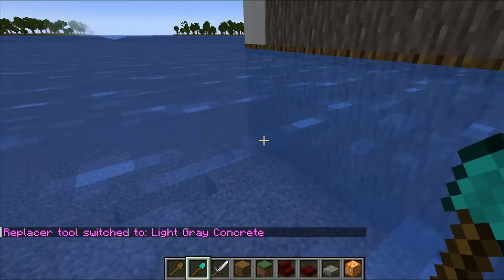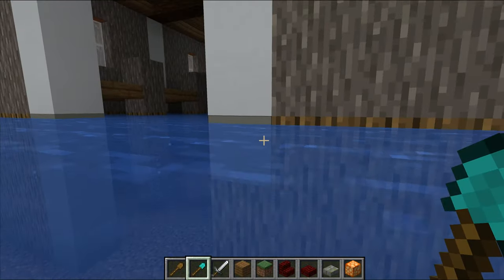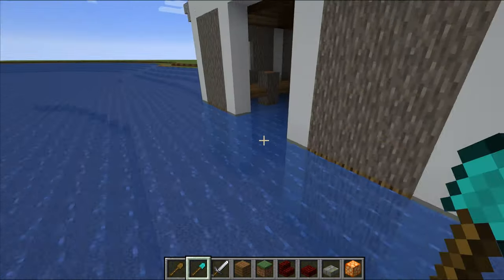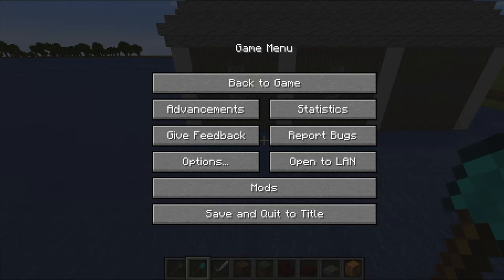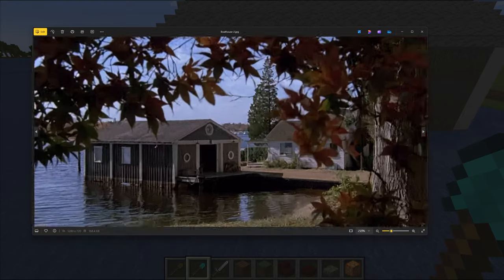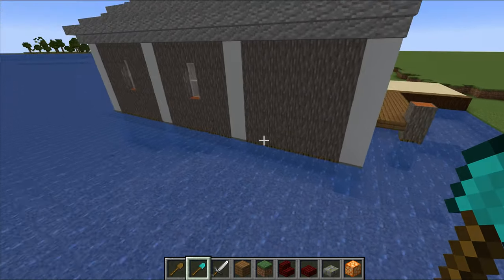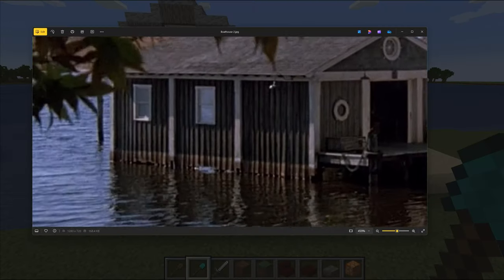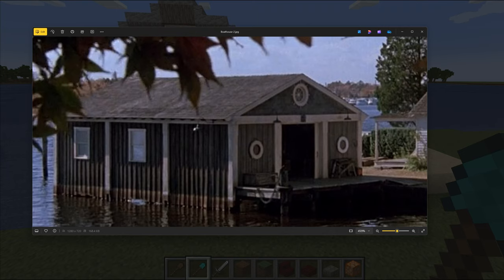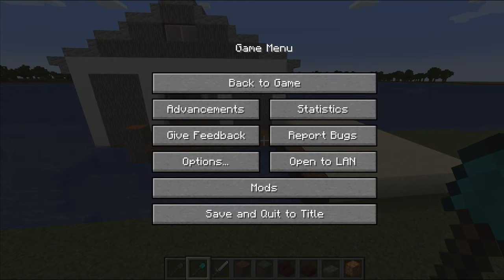Besides missing these corner pieces, I found some material that looked decent — at least decently close to what it is in the movie — and then just did a slightly off color. If you look at some of these screenshots, you can see a clear waterline, and this is just over the years with the water being higher and then lower. I tried to emulate that by having it a slightly different shade below the water. And then just a very basic structure basing it off of this photo.